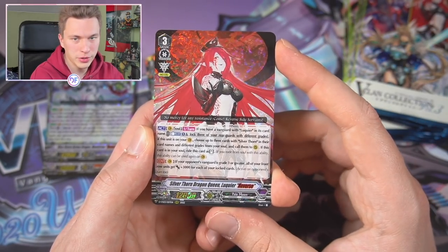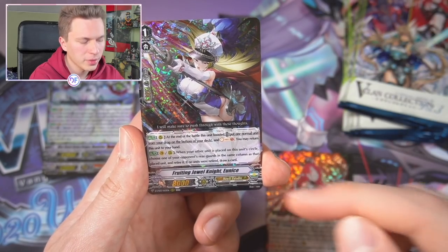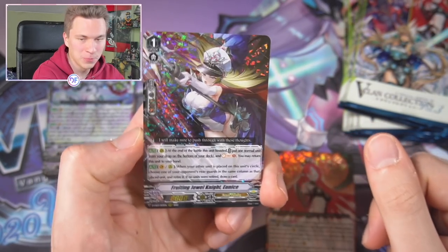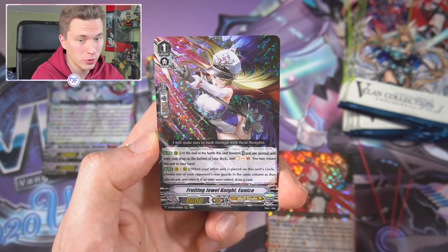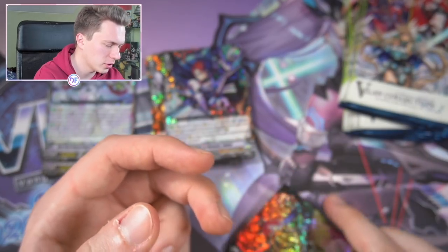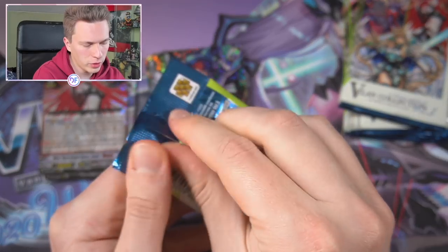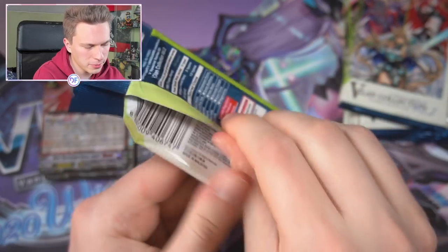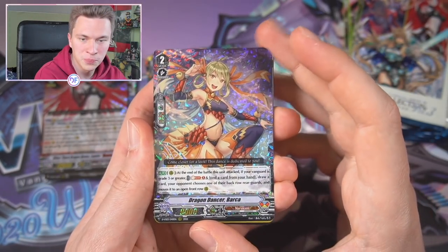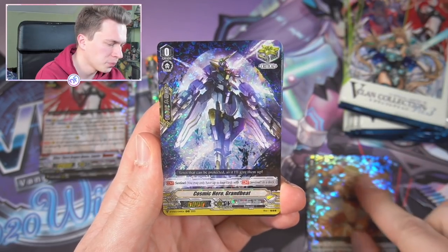The Reverses look really cool as SPs because they have the Reverse frame around them — very sick. This card is amazing but it's only a two-of in most Silver Thorn lists because you can just ride her from soul — soul charge her and go into her later. Unis is amazing for Jewel Knights: gets you a bounce, a soul charge, and also a retire and draw. Then we have Armor Beetle for Grade 2 — pretty nice — and Barca now has a Triple Rare foil reprint.